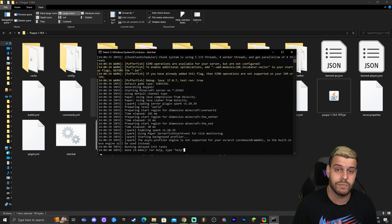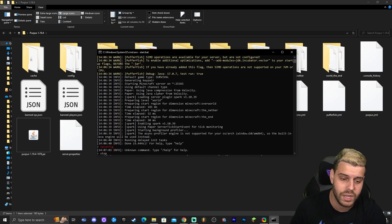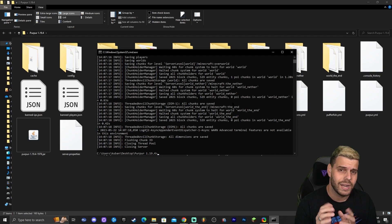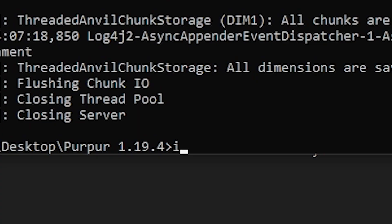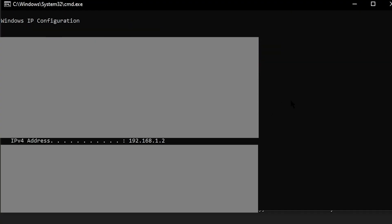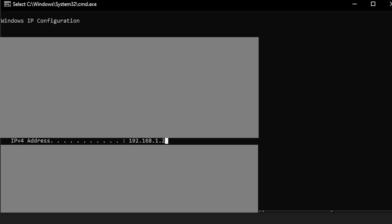The server is now up and running. To join it, first stop the server by typing 'stop' in the server console and pressing Enter. Don't close the Command Prompt — instead, type 'ipconfig' and press Enter. This gives you information about your computer's network. Look for the line that says 'IPv4 Address,' select those numbers, and press Ctrl+C to copy them.